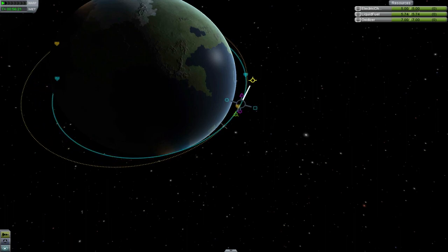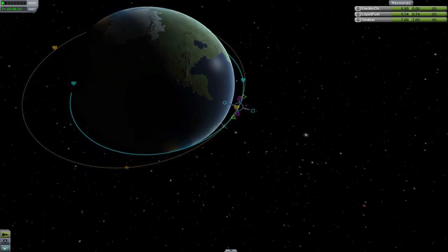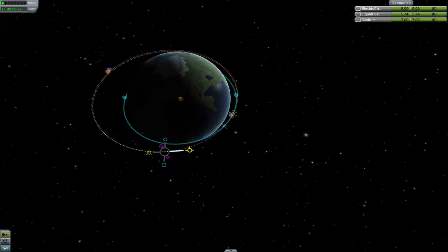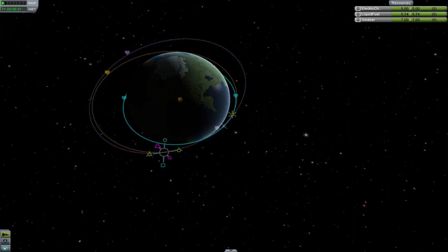Remember, you can also stack maneuvers — in other words, add a maneuver onto a target orbit. This allows you to, for example, change the inclination of your orbit and then raise the altitude. You can stack as many maneuver nodes as you want.